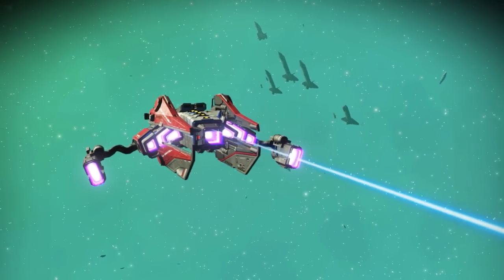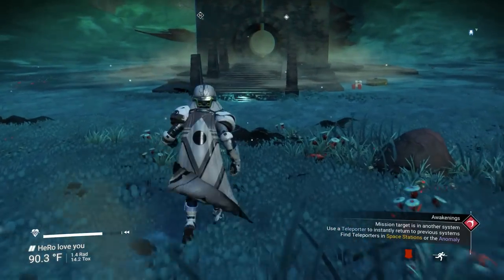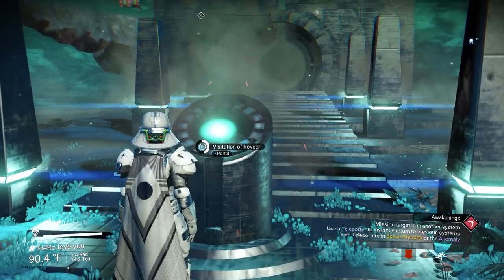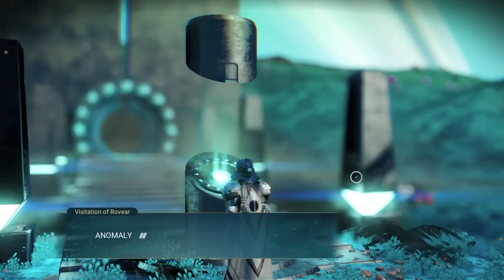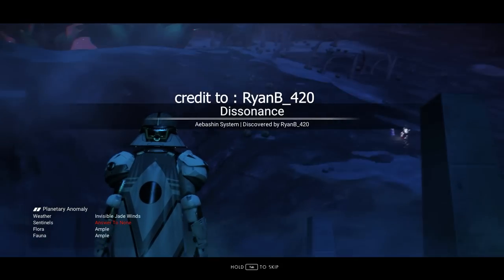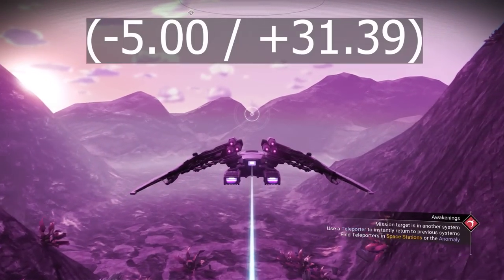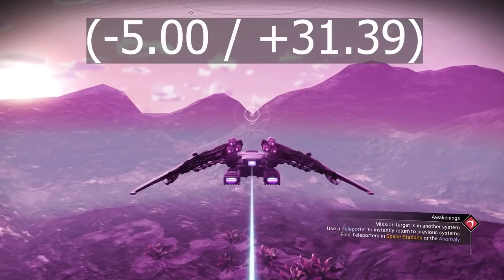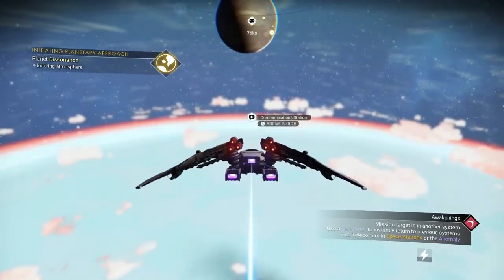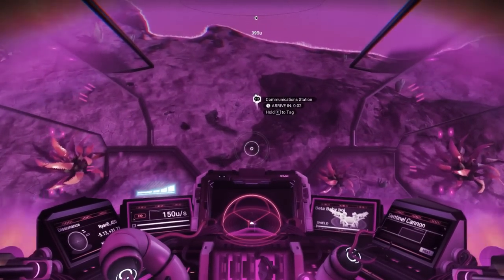The next ship is one of the most wanted ships. The next sentinel ship is going to be full dark chrome color, very close to black. Make sure you take a screenshot of this glyph after I finish. You will land on one of the anomaly planets. To get the sentinel ship, we need to go to location minus 5, plus 31.39. To make it fast and easy, if you see a communication station and the save beacon, you need to go to it and check if you're going to the right coordinates.